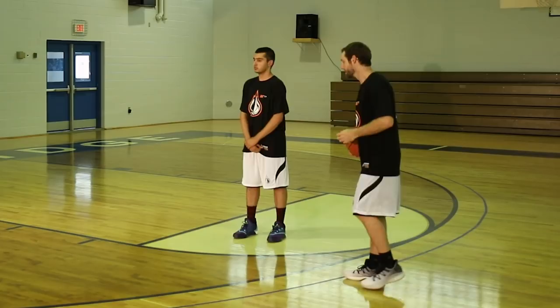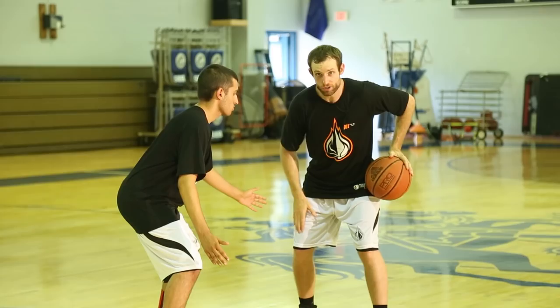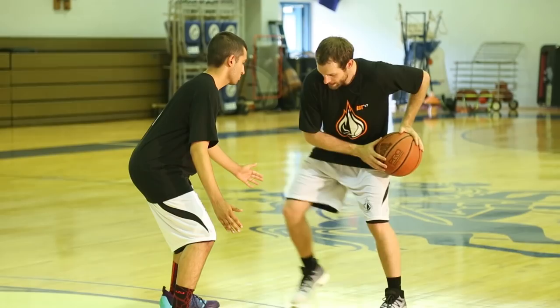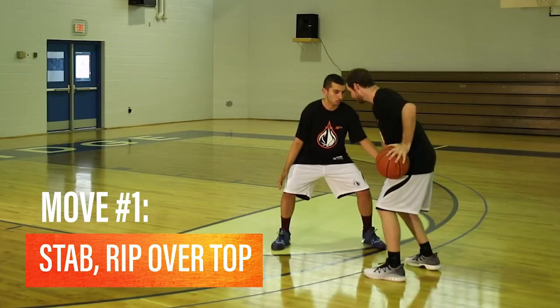So right now if he's forcing me to my weak hand — I'm a right-handed player — we always want to have the ball protected and away from him. The first thing we're going to always try to do is basically stab this foot outside right here. If we notice that he's not reacting, he's not falling for the stab, we stab, we're going to rip over top of his hand, boom, put the ball down before we lift up our pickup foot and then get downhill.